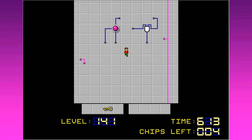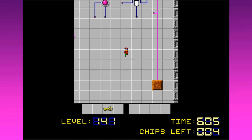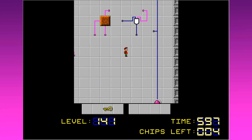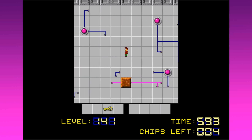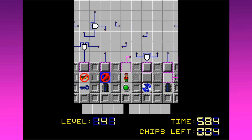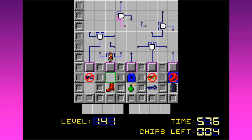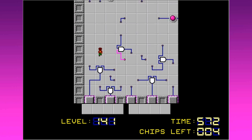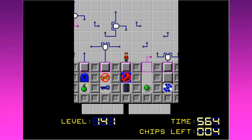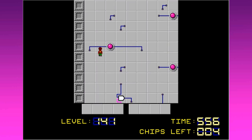It goes up to this one. We want to turn on this path - let's get this one off of here and use our yellow key so that we can get through to another key over there. This goes up here - I don't think I have all the time in the world to figure this out. That's now toggled open. We want that toggled open so we can get some fire boots. The fire boots get us the flippers which get us a chip.